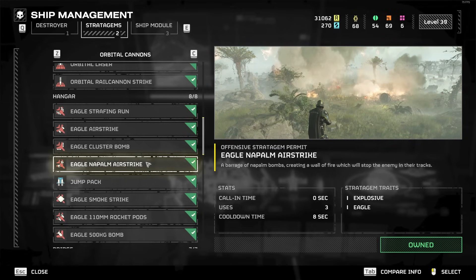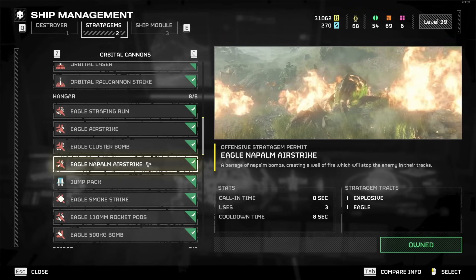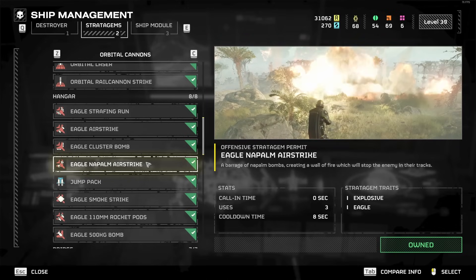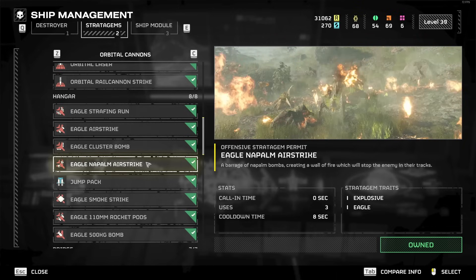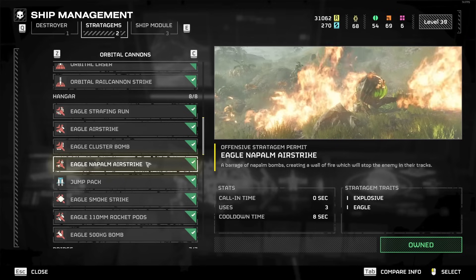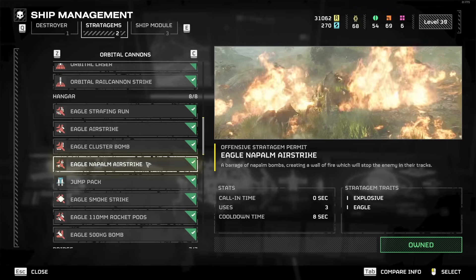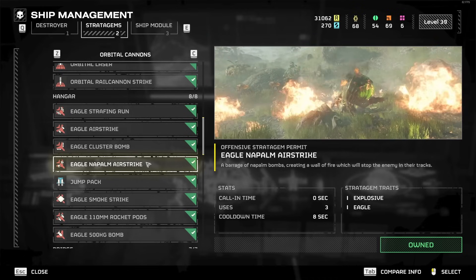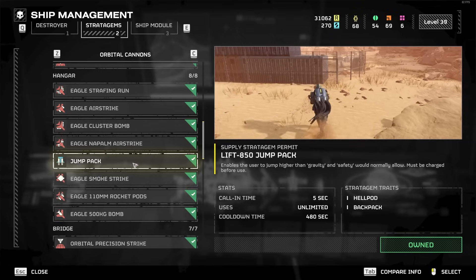Napalm Strike seemed pretty terrible to me. All it really does is put a damage-over-time flame dot on enemies, and the flame dot doesn't really do enough damage. Because enemies are chasing you, they're not going to stand in it — they'll just run out and take maybe a quarter to half of their HP in damage, and you still have to kill them yourself. Late game on Hell Dive difficulty, it's not going to deal with armored enemies or any of the real problems you're running into.